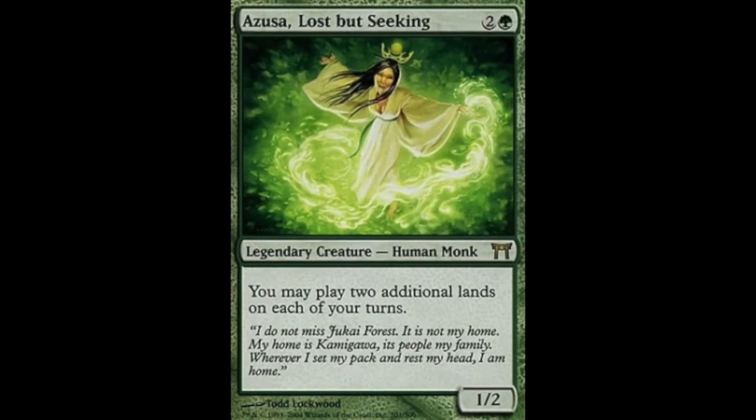Azusa, Lost But Seeking — she's two and a green for a 1/2 legendary creature, human monk, and she reads: you may play two additional lands on each of your turns. She used to be very expensive, but she's had two reprints, one just in Core Set 2021, so she's dropped down to just over $5. She's a commander staple. If you play her on turn three, you play two more lands, then often another ramp piece, and by turn four you can have 8, 9, 10 mana. In my old deck, in certain situations, she could get you 13–14 mana in the first few turns. Very powerful.